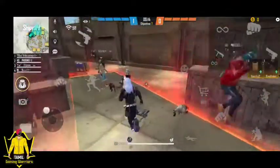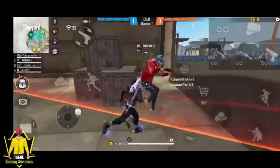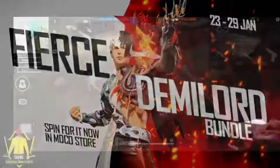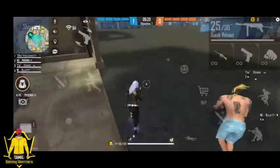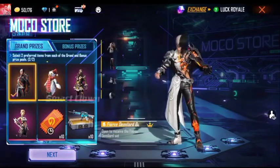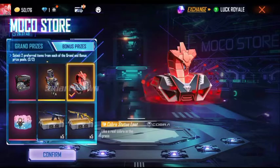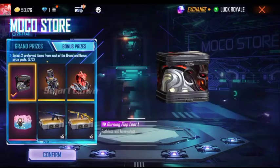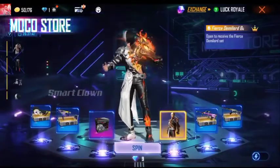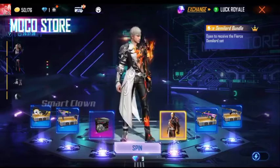Let's check out our enemy with the West and another one. We already made a VR DemiLod bundle in this one, and shall we go to the MOCO store. I am going to use a bundle for this — I will select the bundle and vouchers. I will use a loot box.